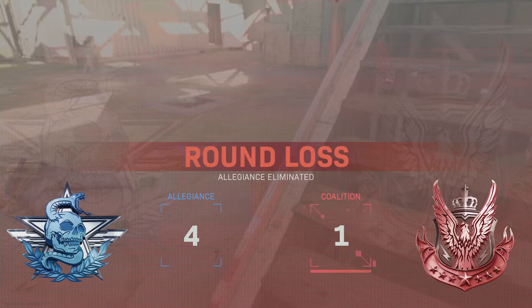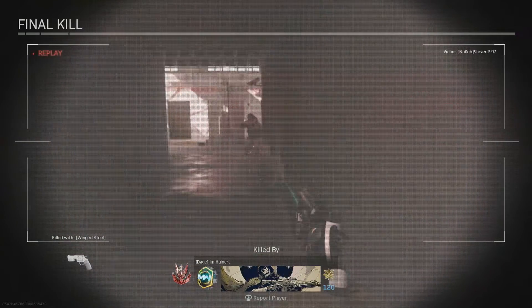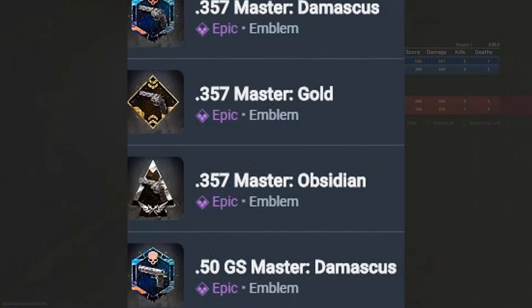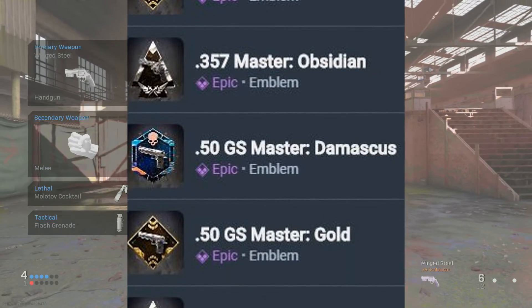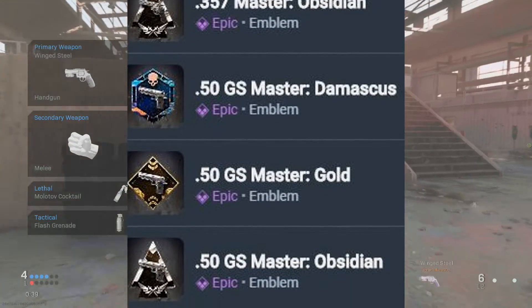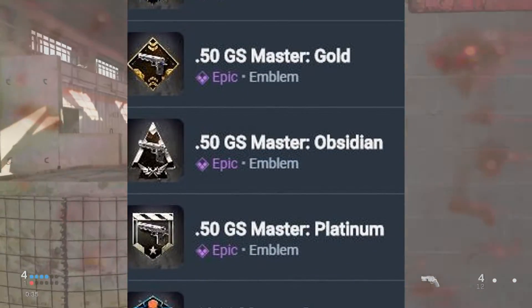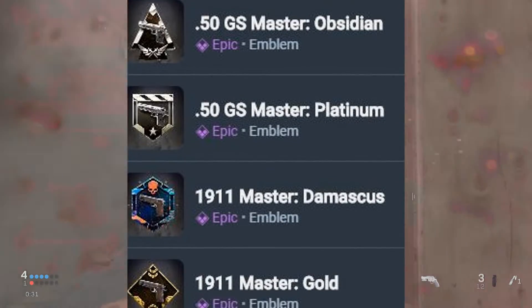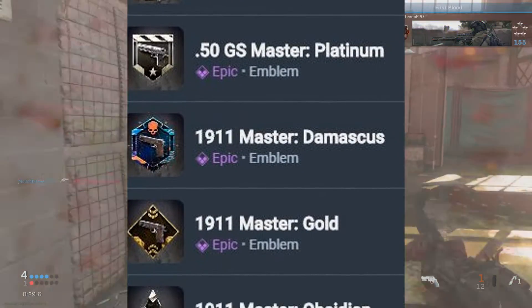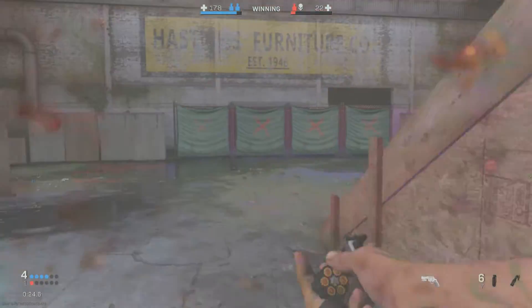We've also found out there are mastery calling cards and emblems tied to guns — Damascus, Gold, Obsidian, and Platinum — for every single gun including the combat knife, RPG, and stuff like that. I'm gathering that when you unlock Gold, for example, you get the Gold calling card or emblem, but they've also got other symbols on them — the Damascus one has a red skull.